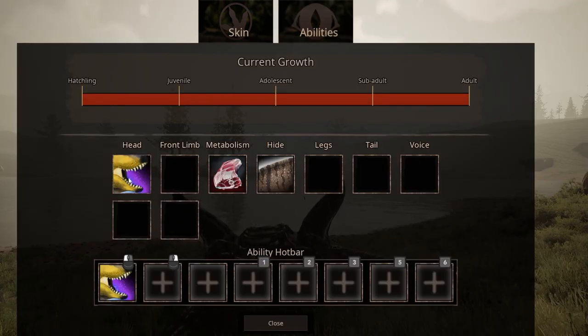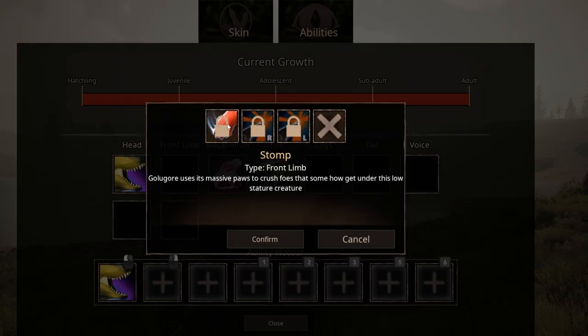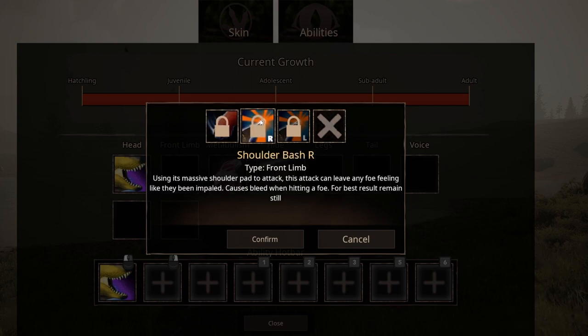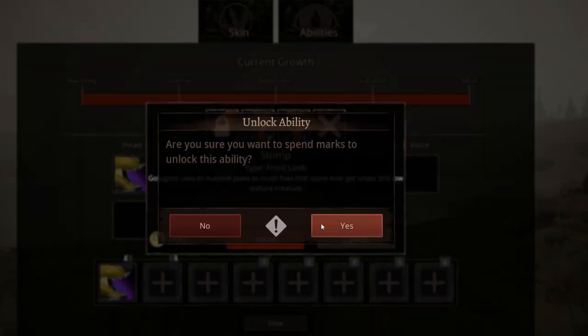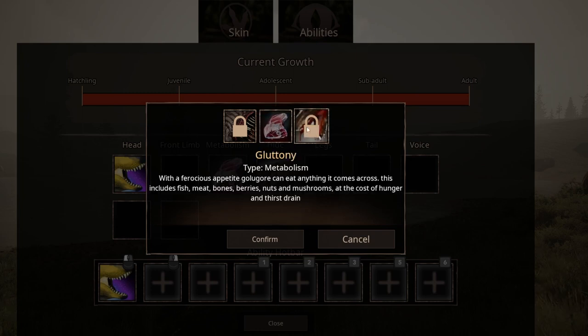Now let's see the abilities. We already have bite here. Charge bone break — Goligor is known for modified teeth designed for crushing bones; this ability applies bone break and medium damage. And then we have stomp — Goligor uses its massive paws to crush foes that somehow get under this low stature creature. And then shoulder bash — using its massive shoulder pad to attack, this attack can leave any foe feeling like they've been impaled, causes bleed when hitting a foe. Then we have gluttony — with a ferocious appetite, Goligor can eat anything it comes across, including fish, meat, bones, berries, nuts, and mushrooms at the cost of hunger and thirst drain.